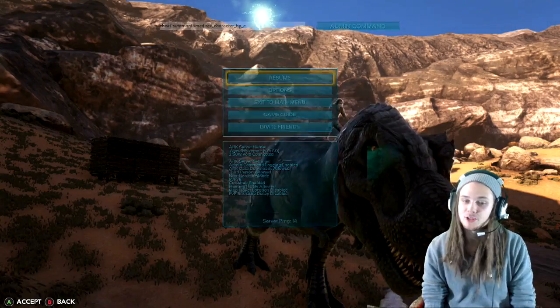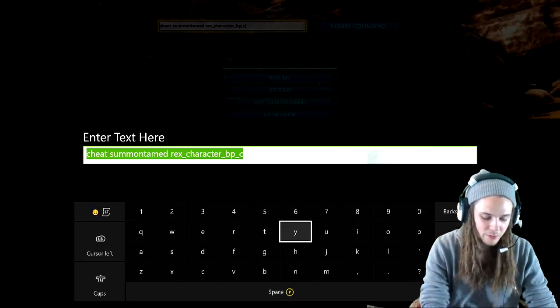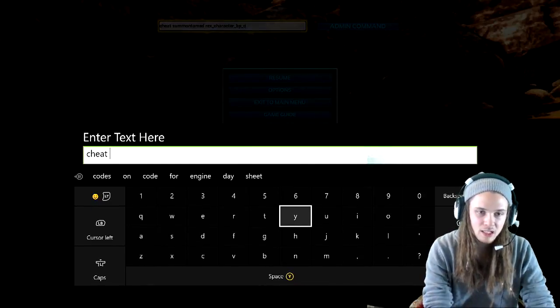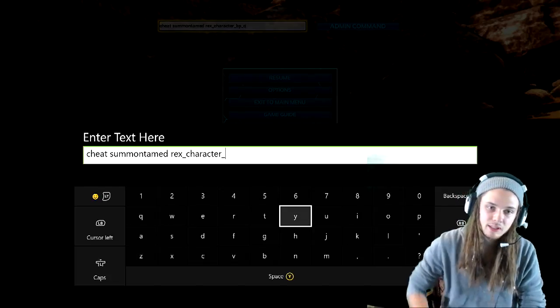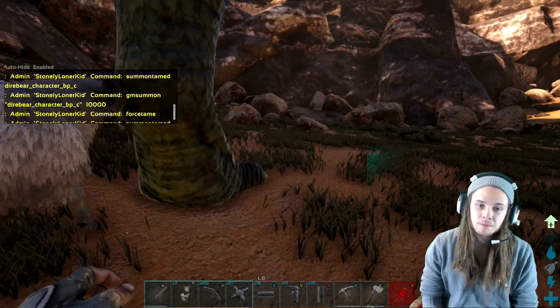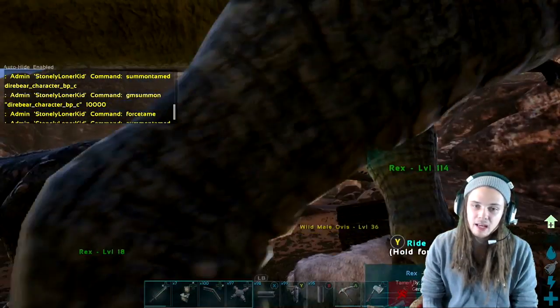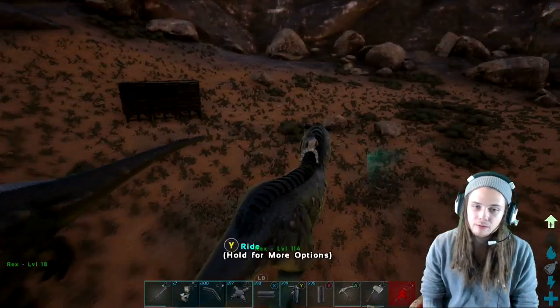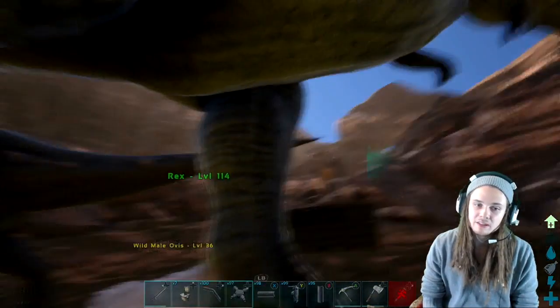We're going to show you two different ways you can spawn in a Rex. The first way is: cheat summon tame Rex_Character_BP_C. This gives you a random level that is force tamed, which means you can ride it without a saddle — just hop on and go. Since it's a random level, it gave me a 114.